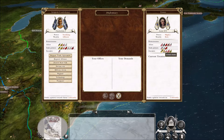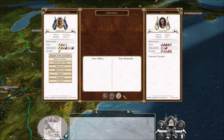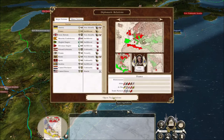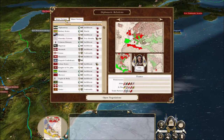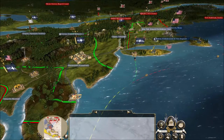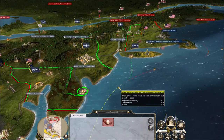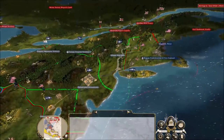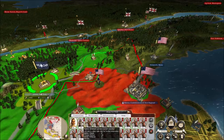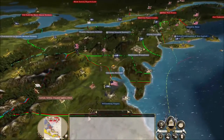Cannot ally with an enemy of your allies — they're already allied with the Americans. So I can't ally myself with France, guys — it can't happen. It's not that I don't want to. They're already allied to one of our enemies, which in this case is the Americans. We can't do anything about this.